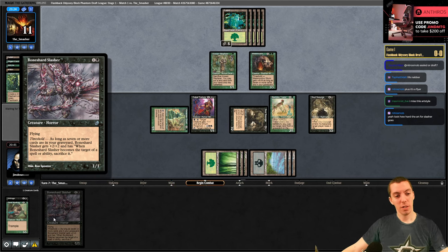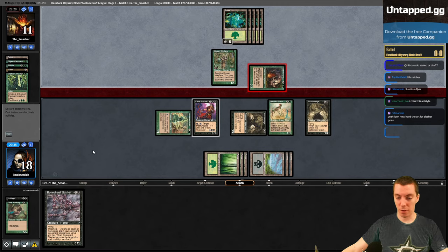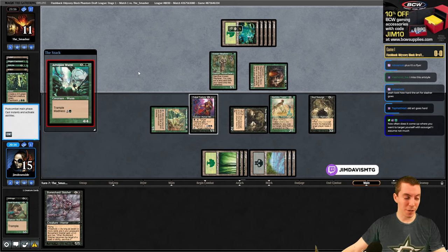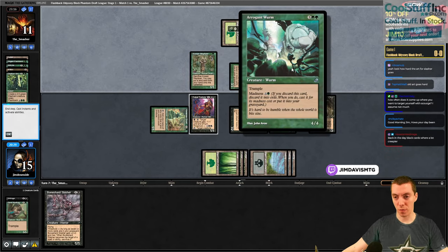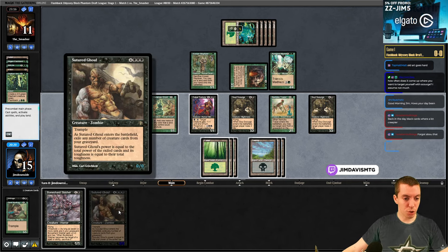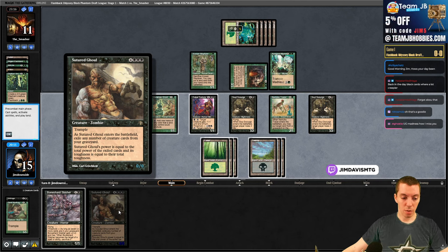Boneyard Slasher - like a black metal album cover. Metamorphic Worm is going to come in, take three, it's fine. Arrogant Worm - that's a classic! Huge in constructed - a 4/4 trample for five, madness for three. You discard it on turn three and play the 4/4 which is huge. We draw Sutured Ghoul - it exiles all the creatures in my graveyard and is that big. Can play this right now as a 5/5 trample.